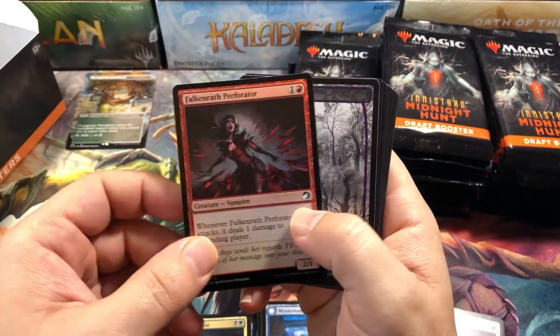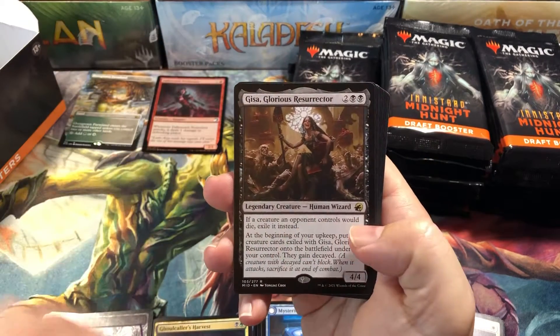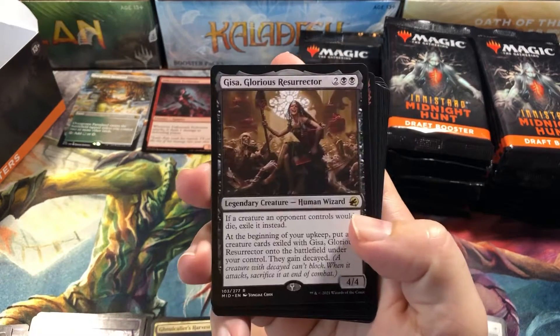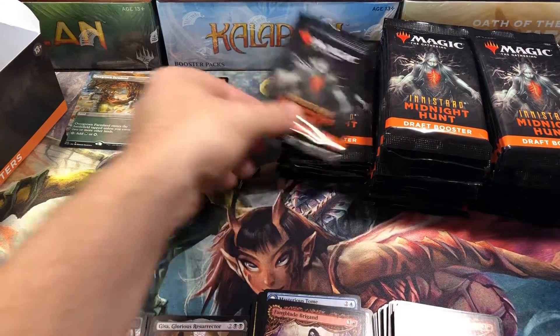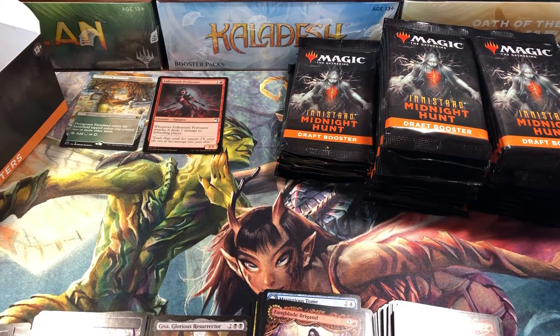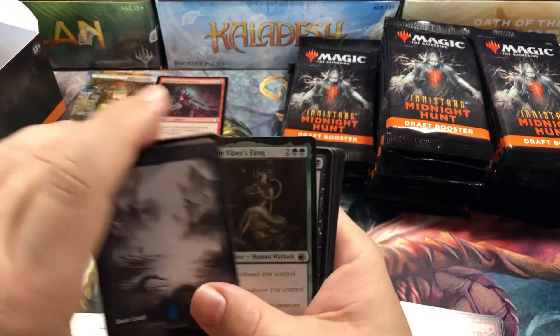Tree poke. First foil — Falcon Earth Perforator. Swamp. And Gisa! Gisa is amazing. I'm shocked it's still not getting any respect. This card is great, especially in sealed and stuff. Huge. Let me know what you guys think — is there something wrong with it that I'm not catching aside from the four casting cost? Island, and then Sereth the Viper's Fang. No mythics yet at all — what's going on with this box?